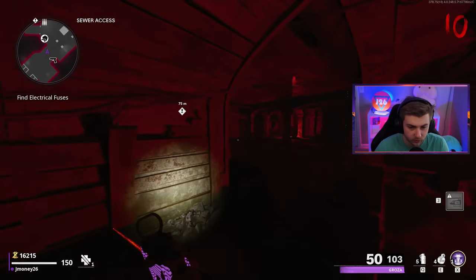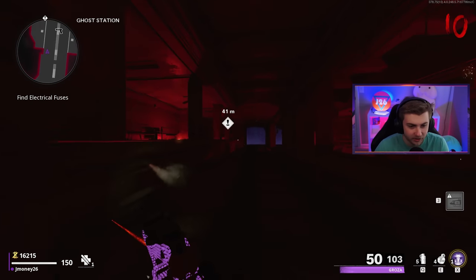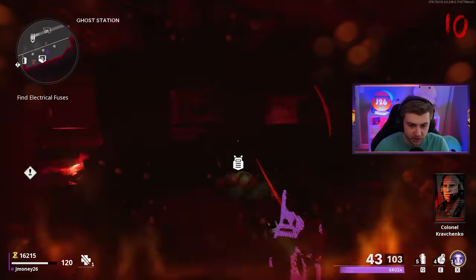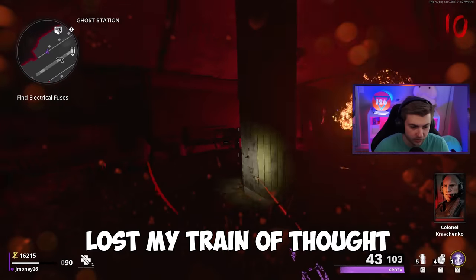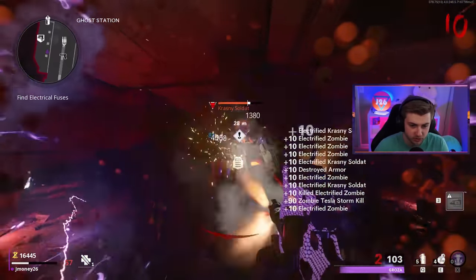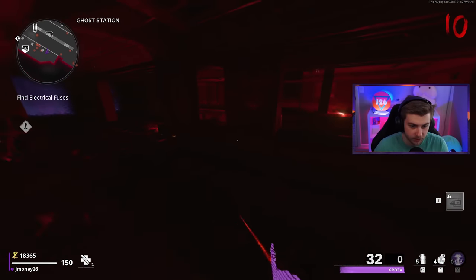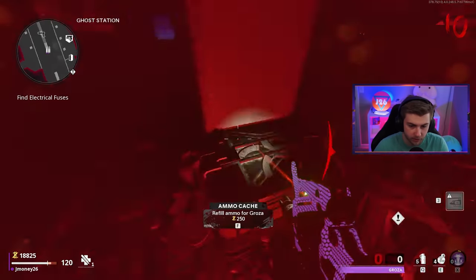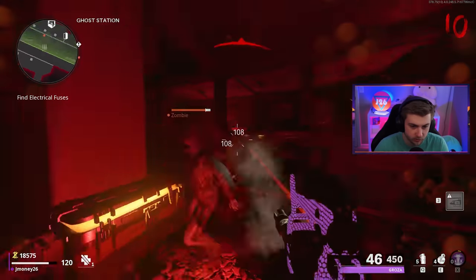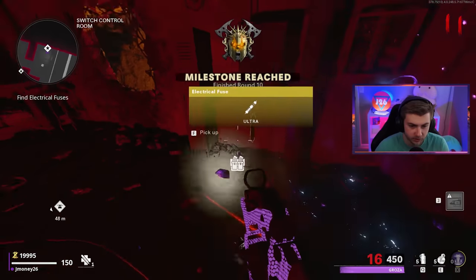I need to find fuses now. I forgot where the other fuse is. That's the one thing I could go without — all these UI elements and HUD elements. It's a Panzer! Actually, what am I scared of? I got Tesla Storm. Come here, let me teach you something, Panzer. You gotta respect me. Give me that battery. There's a lot of zombies down here. I'm already out of ammo. Get the hell out of my way, let me buy some. Go ahead and spawn in. Fuck you, Tempest. Get out of here. I'll be taking that.